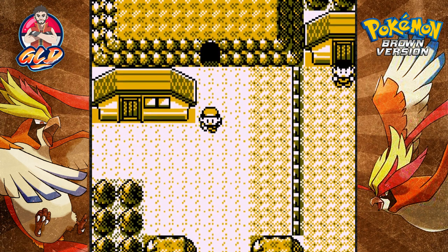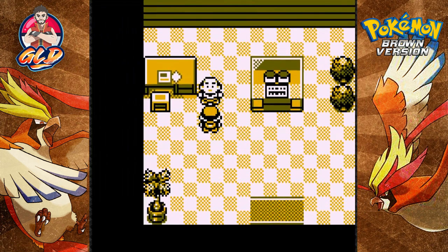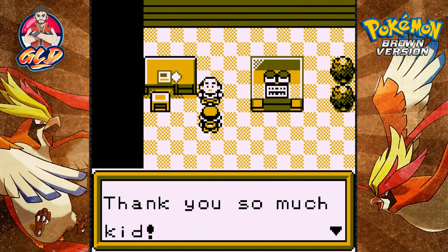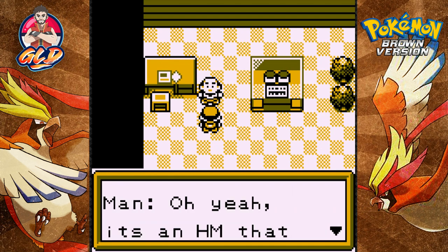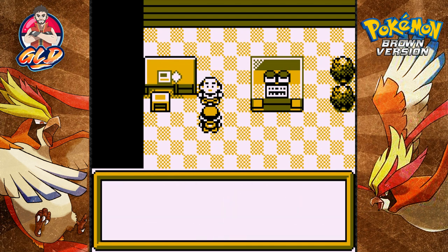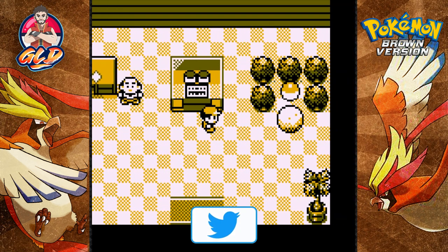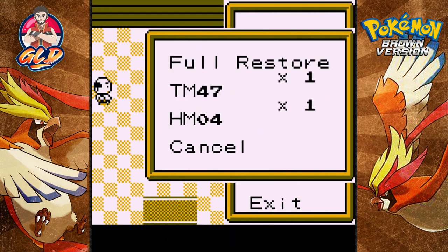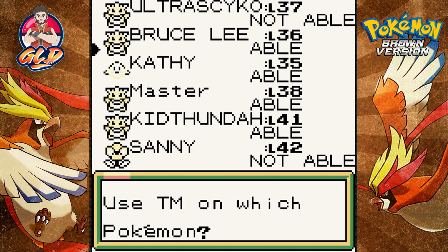I'm back! So the red amulet — we got that a while back, can't remember where it was — but we need to give this red amulet to this guy right here. He says 'Okay, thank you so much, kid.' And the reward? Oh yeah, it's an HM that can push boulders around. We received HM04!